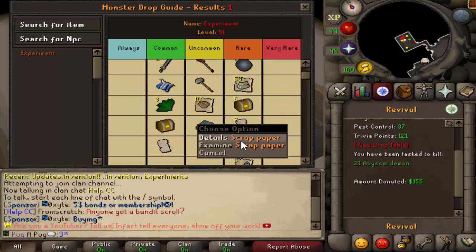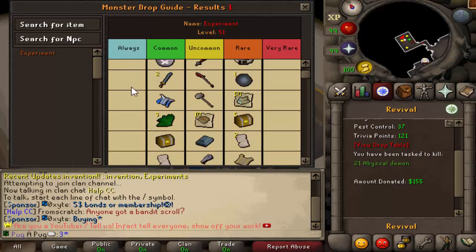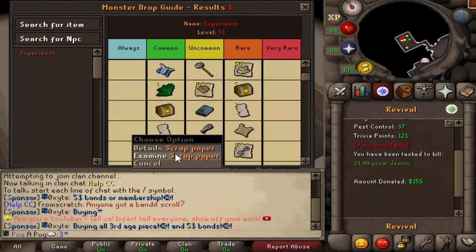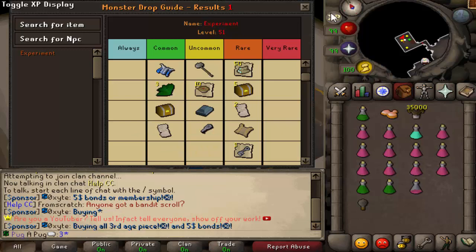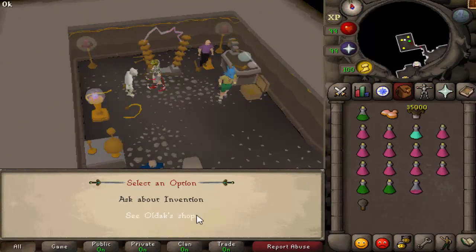So these paper scraps right here, this is the thing that you are collecting. You kill these and you can see they have some pretty decent drops, some good cash drops and whatnot. And you collect a hundred of these pieces of paper. You can combine them and then make yourself a random schematic.